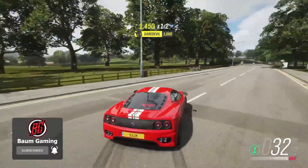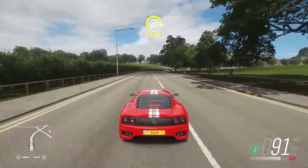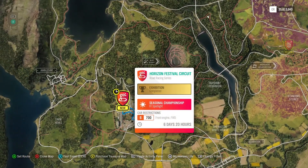So you've seen that, definitely go check it out. But today we're going to be jumping in and continuing on in the seasonal championships. We're going to take care of the FF Spotlight seasonal championship. This is a road racing series and the car restriction is B700, and it has to be a front-engine front-wheel drive vehicle. So I've got three cars set up and ready to go. We're going to jump down here and start this championship up.